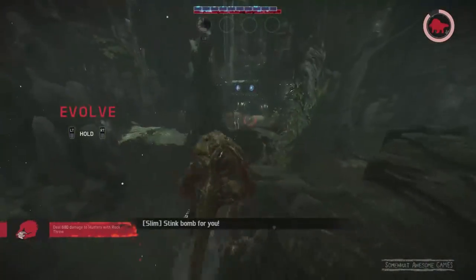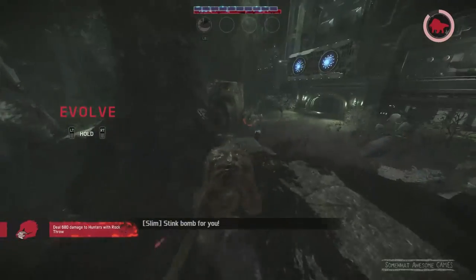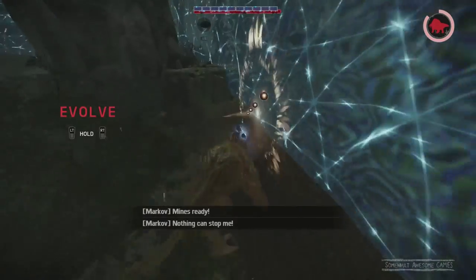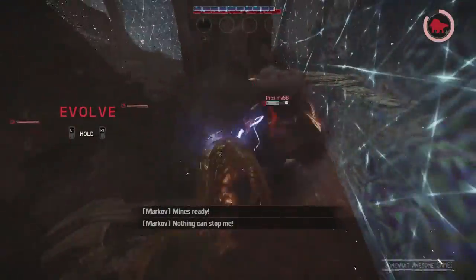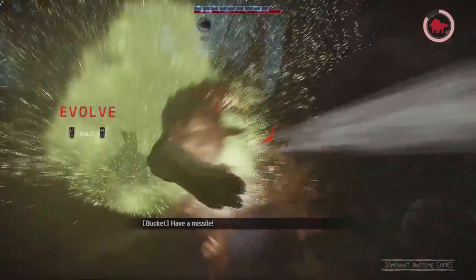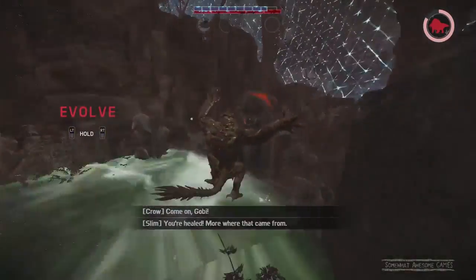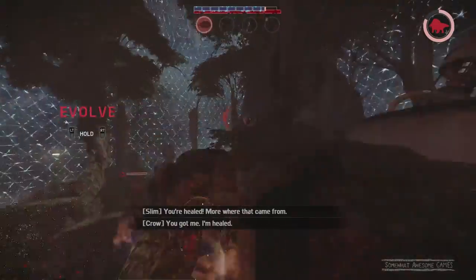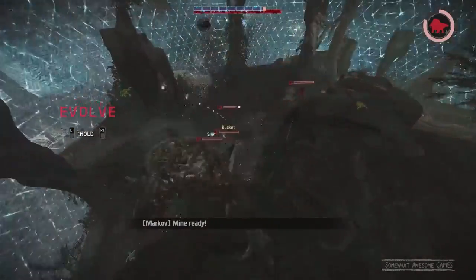That guy copped it hard — he is weak to my rock throws. Pop your shield. You just got out of the dome — and you came back in the dome? Big mistake, man. Stage 1 Goliath coming at ya, chucking them rocks. Wish there were more players. We have no flame breath to destroy them — it's all rocks now. It is all rocks. Slim is healed up.